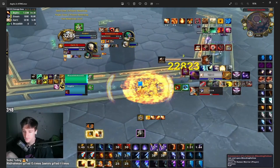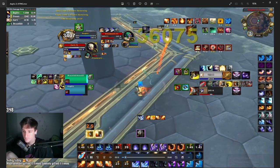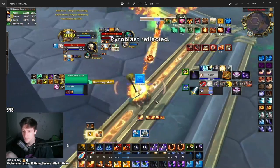So as you can see, we have a couple of tools. First, we have Shimmer — Shimmer is going to be a big one. It's basically your Blink, and it's off the global cooldown, so you can pair a cast with it. Most of the time you are going to pair a cast. To show what I mean, you can see in the game I'm running away, I cast Fireball, and I pair it with my Shimmer — accomplishing two things at once: making distance and still landing pressure or CC.